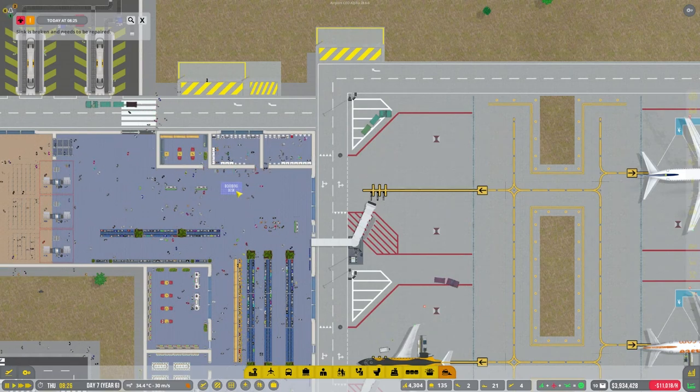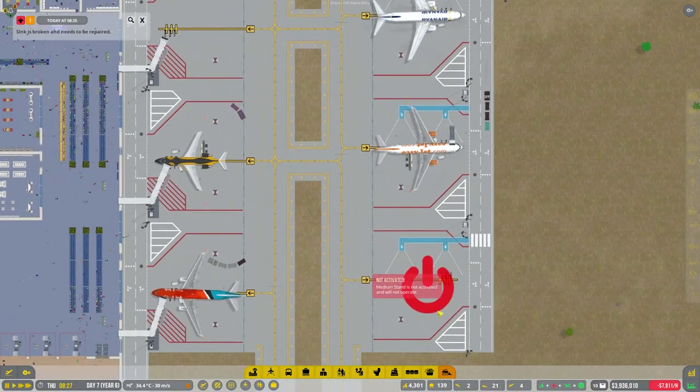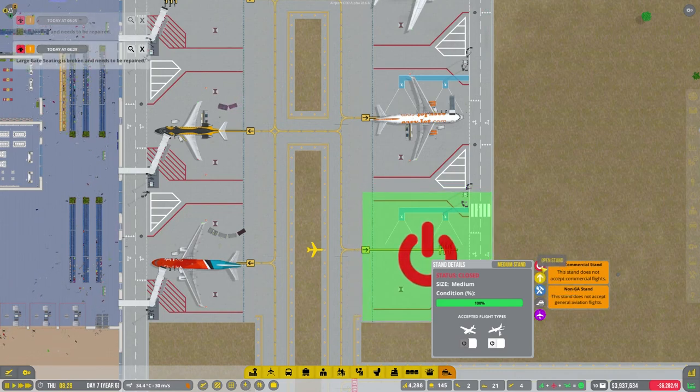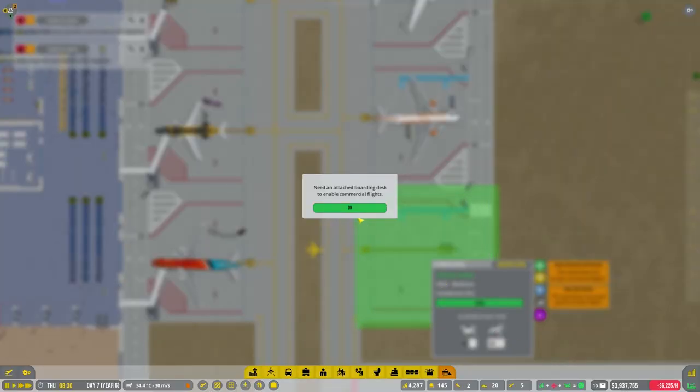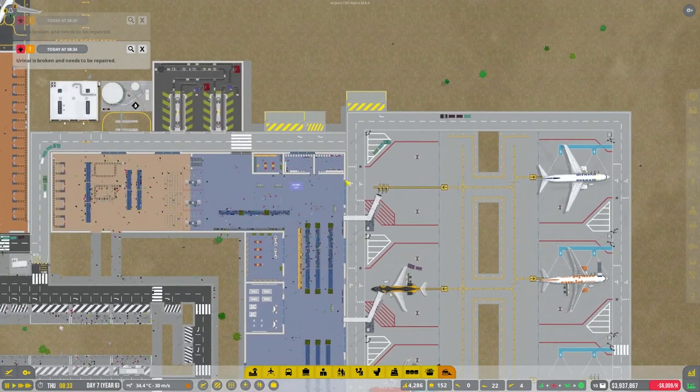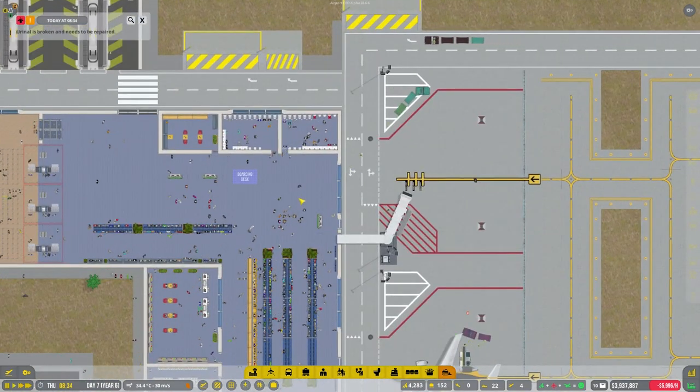We're waiting for this boarding desk to be completed. So what else do I need to connect up? Let's turn that on — it's not letting me do that until the desk is attached, so I've got to wait for that to be built.